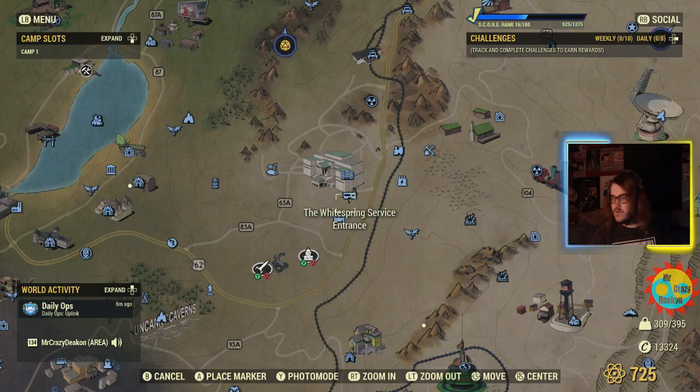They have removed that glitch now. When you enter power armor, no matter how your armor is blocked, you just jump right in no matter what. But there's a new glitch out — I don't know how long this one has been out for, but it has to do with photo mode.